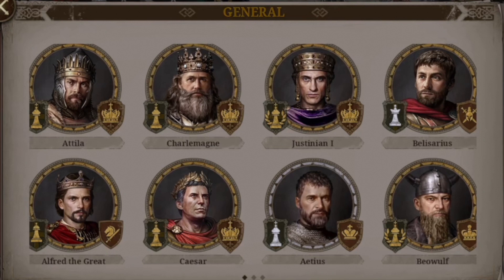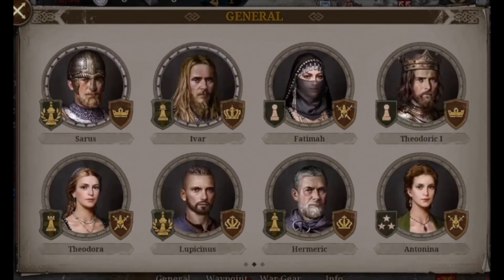We can see there are two symbols for each general: one indicates the rank and the other nobility, which link to health and general ability. Then we have another group of generals which are normal — we see Sarus, Ivar, Fatima, Theodoric, Theodora, Lupicinus, Hermeric, and Antonina. These are not really high rank, so probably these are some of the cheaper ones.